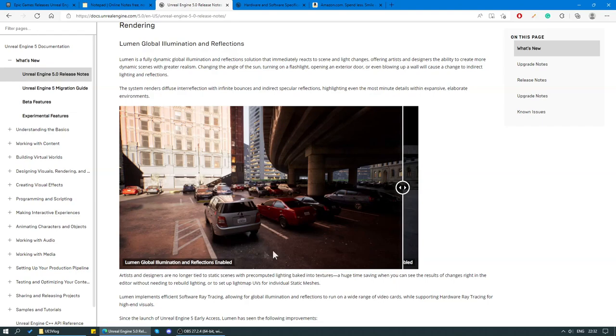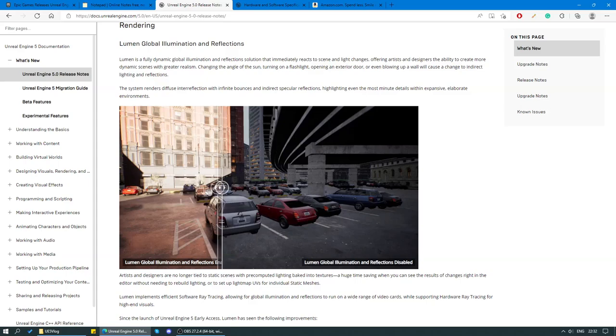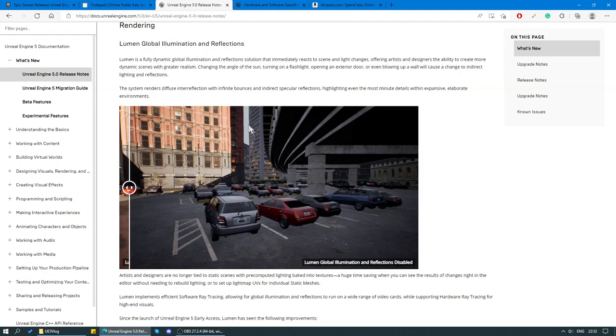Let's go back to the scene where Lumen is enabled and check out this shadow. Three quarters of this scene is covered by a shadow, but notice that the shadow isn't completely gray — it's got a beige tint to it. That is because the light rays bouncing off of the facade of this building are absorbing some of that beige color from it, and as they bounce into the shadow, they're causing the shadow to take on some of the color from the facade. Whereas with Lumen disabled, the shadow just has a uniform gray color and isn't absorbing any color from the facade at all.